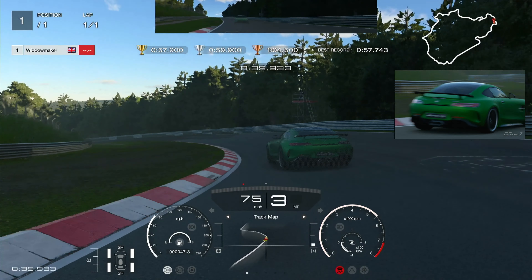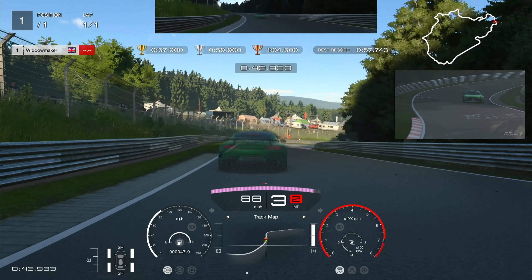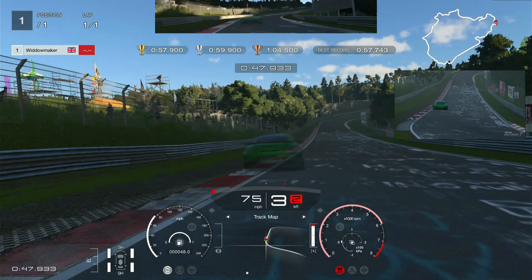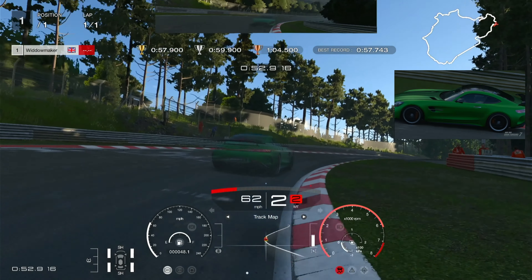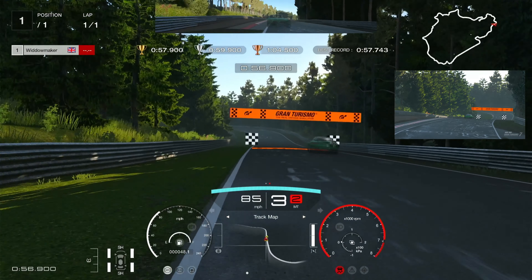Down to third for this corner — sometimes you need second, but if you keep it in third you keep the momentum going. Down to second for this corner. Pull it in tight to the curb, then run out wide onto the curb, up into third, fourth. And then across the line.